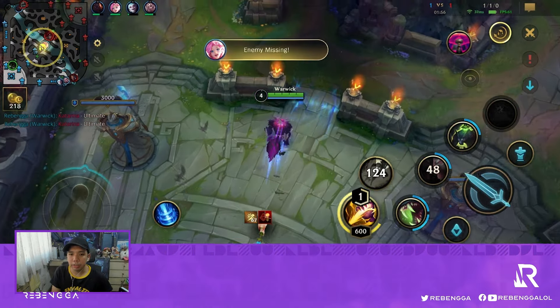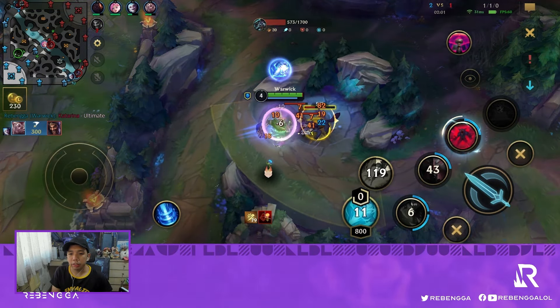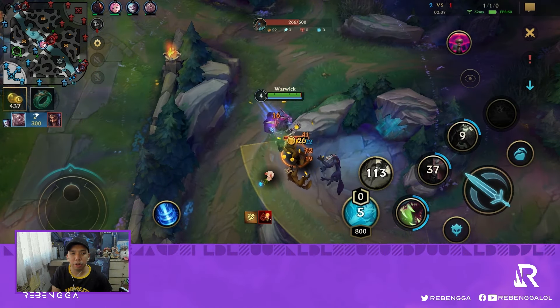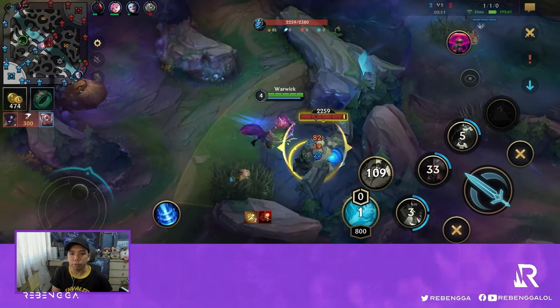We still get first blood and with this additional gold, this should help us get our Triforce much faster. After respawning, we go for our top side. Good job on our duo lane getting a kill onto the Draven, so he should not be able to cash out as easily.